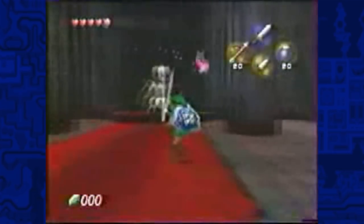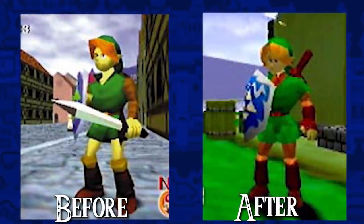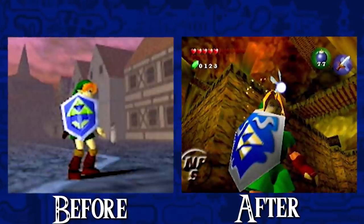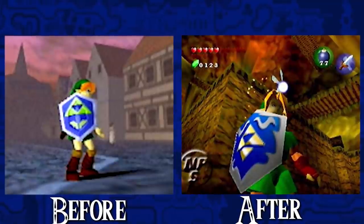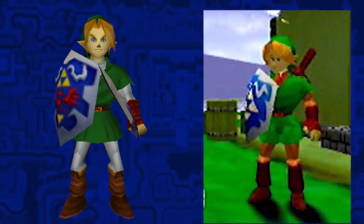Not too long after in development, his design was further evolved, now sporting gauntlets, brown tights, and his shield now even had swirls added to them, bearing the four pieces of the Triforce. Looking a lot closer to his final design, in fact.